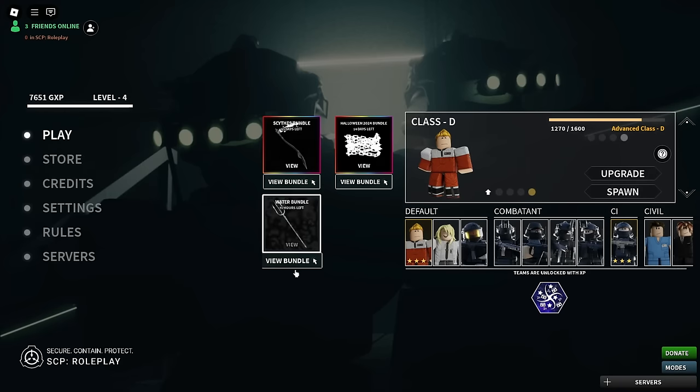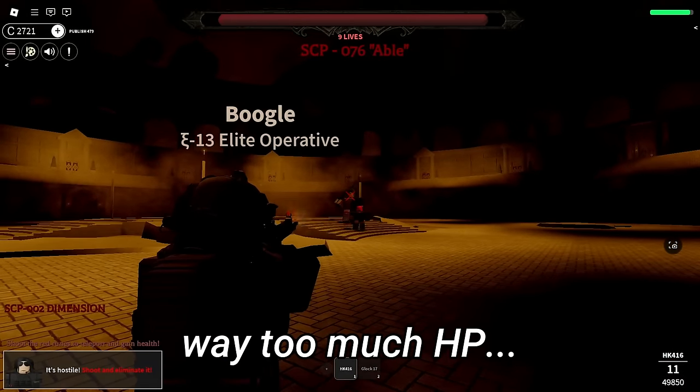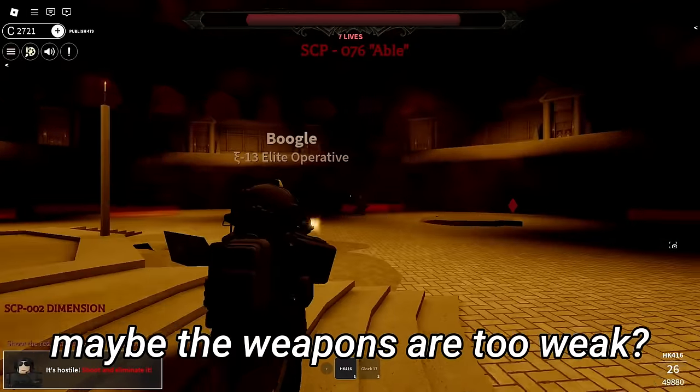Oh my goodness. Apparently when you die, I think you just die. There wasn't like a spectator or something - when you die, it's over for you. That was pretty sad. Right off the bat, I feel like the SCP has way too much HP, or maybe the weapons are too weak. Or maybe I'm just trash, I don't know.